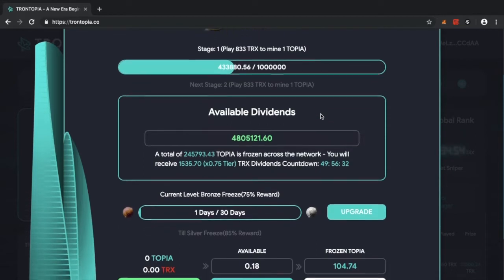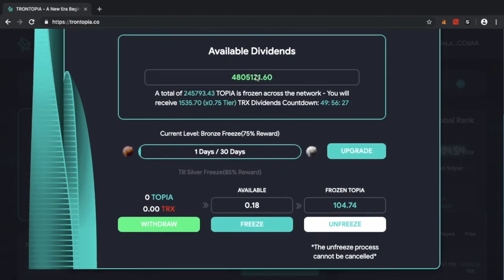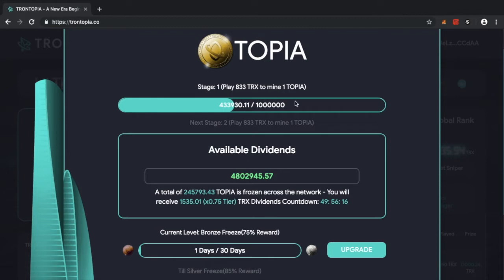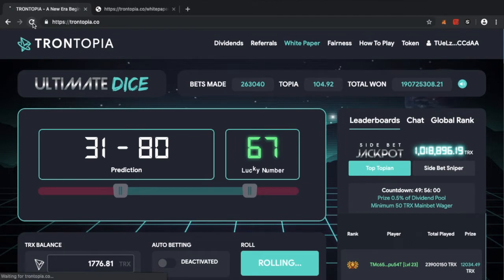It doesn't seem like a lot, but the dividends it yields are very good. Right now, with 100 Topia tokens I'm being forecast 1,500 Tron — and there's still 50 hours to run until stage two starts and this dividend payment is released. It keeps going up and up, so it's an amazing opportunity.